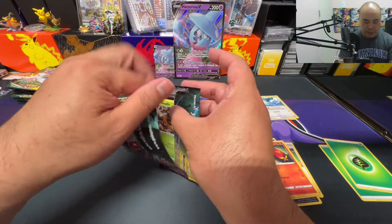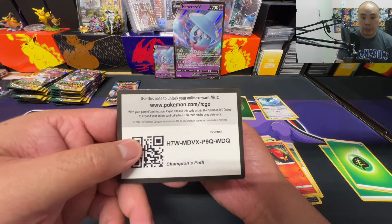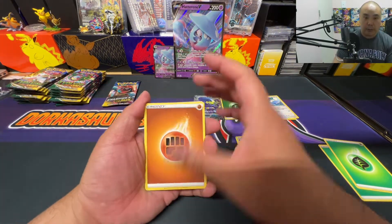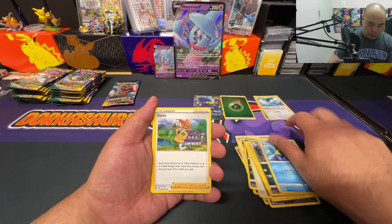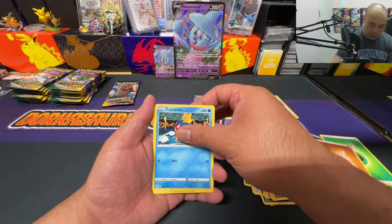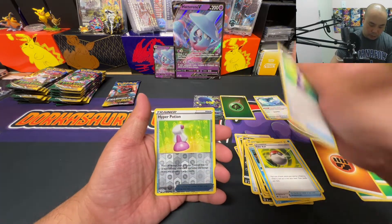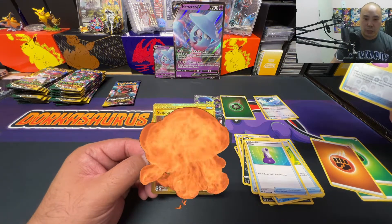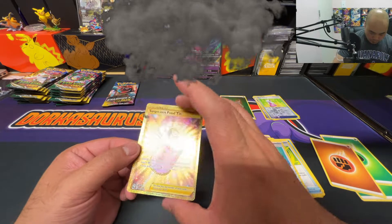Two packs to go, let's see if we get anything crazier than the full art Grapploct V. Code card number three, Fighting Energy — I see something peeking out again. Arbok, Sharpedo, Sonia, Weedle, Ekans, Carvanha, Pokeball, Potion, reverse holo Hyper Potion — and here it is: Suspicious Food Tin gold! It's a secret rare, pretty cool!